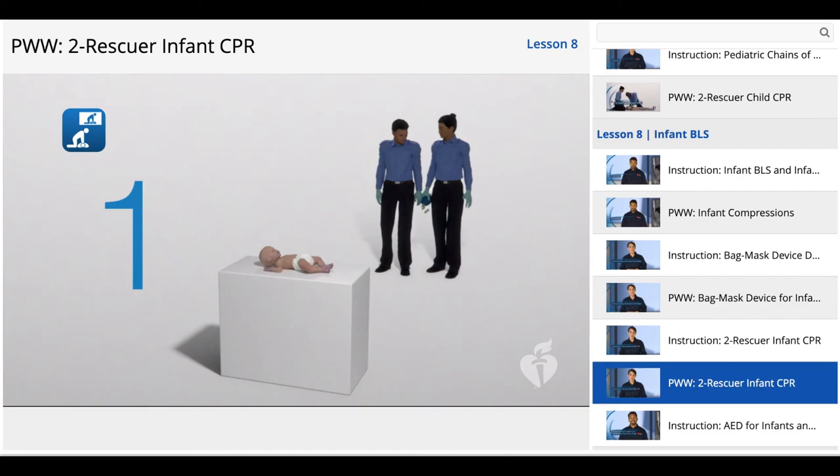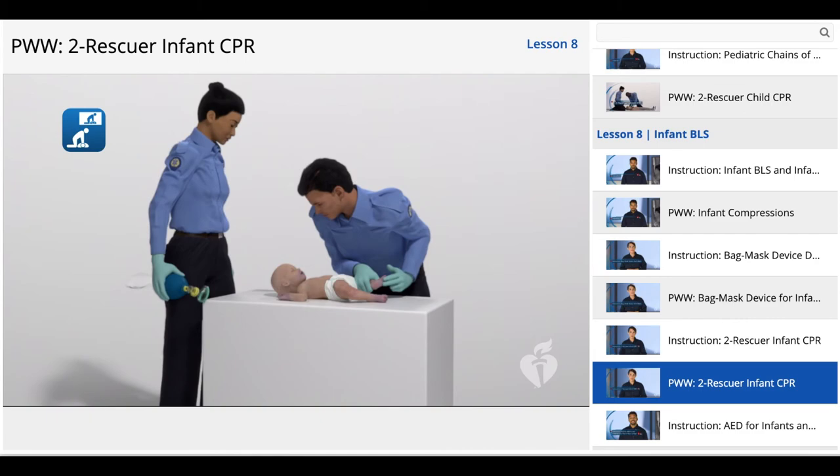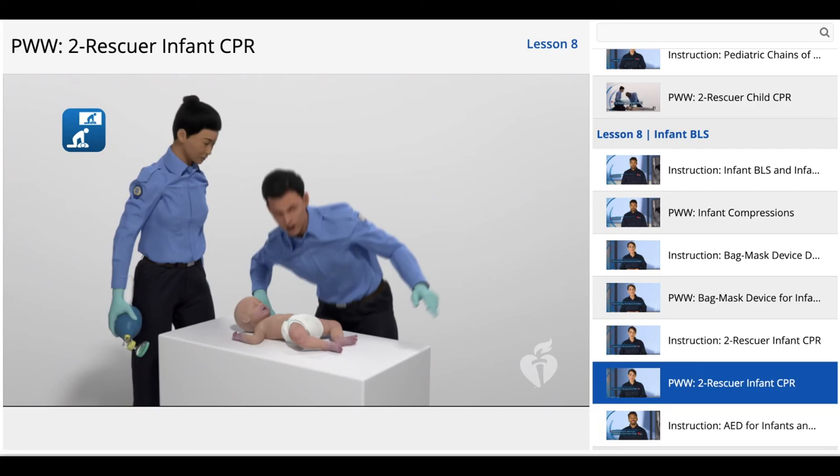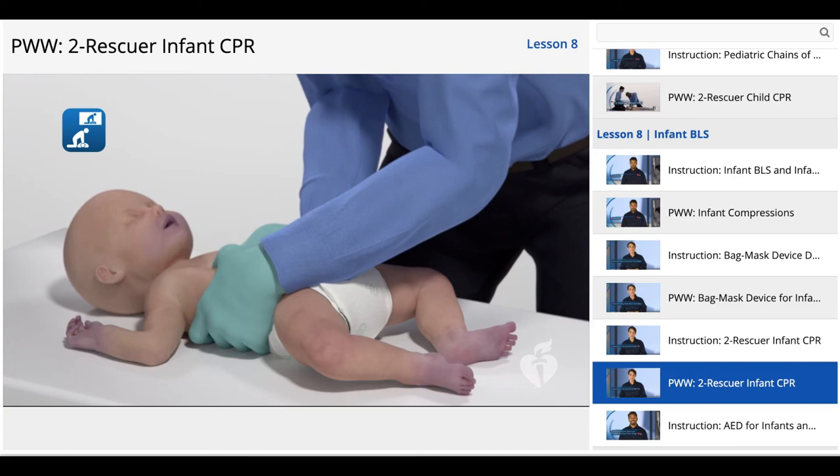Time to practice two-rescuer infant CPR, starting with scene assessment. We'll pause here while you get into position with the mannequins. Here we go in three, two, one. Hey, are you okay? Are you okay? Activate the emergency response and get an AED. There is no breathing and no pulse.